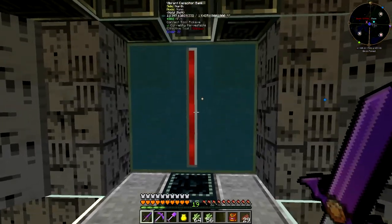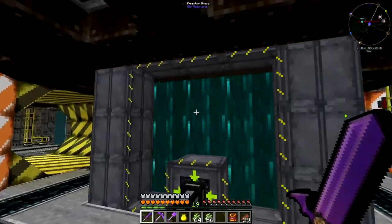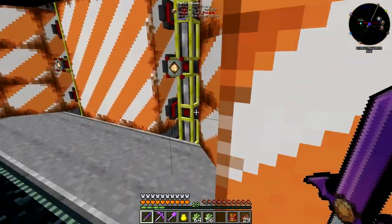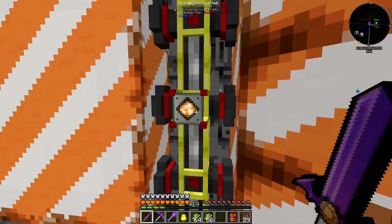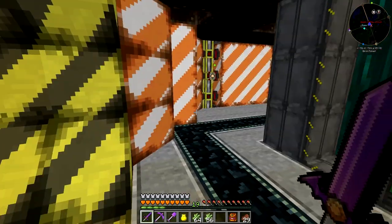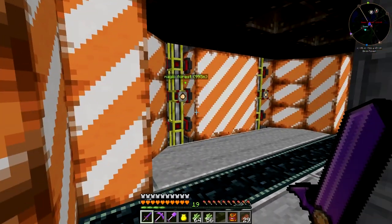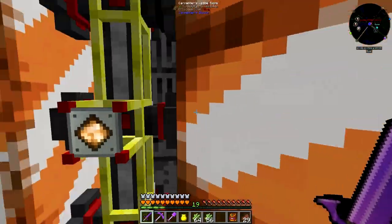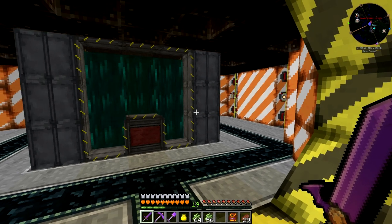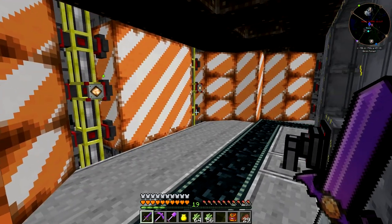That's right — one billion, forty-two million, five hundred forty-five thousand RF — almost one and a half billion! There are a lot of capacitors, almost nine stacks. And as you can see I've done this room just for the look. I'll get to the reactor in a while. I love those powered lights — those pipes are actually hooked to the reactor, and when it's powered it emits light, which is cool. This reactor actually ran out because I wasn't here for a few days.